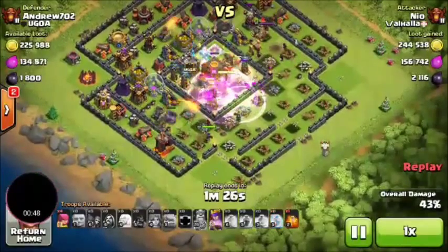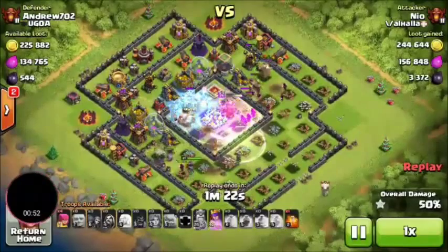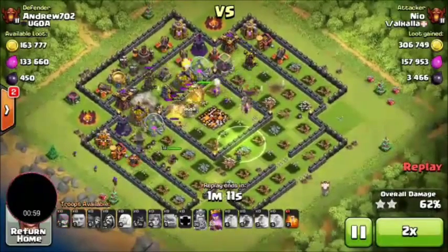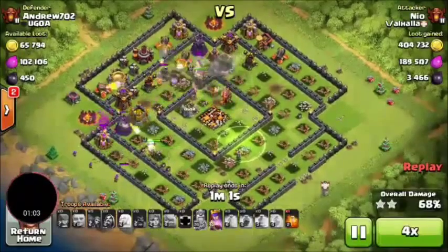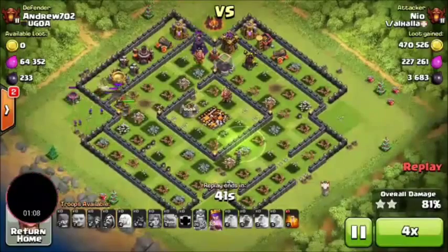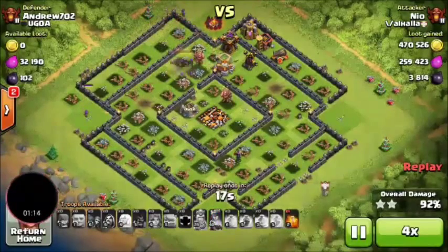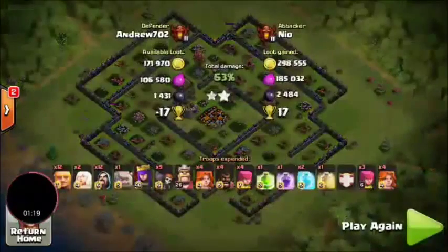Honestly, I was quite surprised. I've been using this strategy for a long time, and three stars at Town Hall 10 are pretty rare. But as you see here, it's pretty effective on bases where you don't have to spend much time destroying walls. The Valkyrie clears through the weakened parts of the base that you've hit with earthquake really fast because of their splash damage — they're doing damage to two or three buildings at a time, so that extra damage from the earthquake spell is actually really effective, particularly for the quad healer.